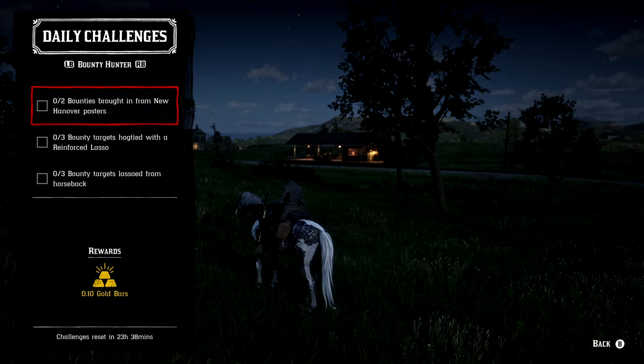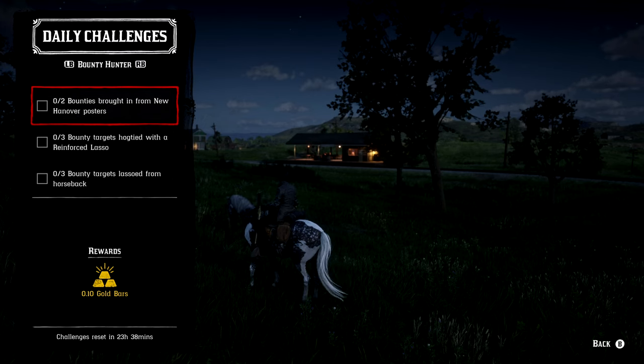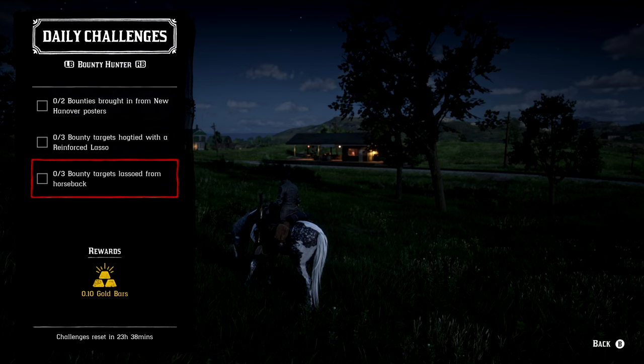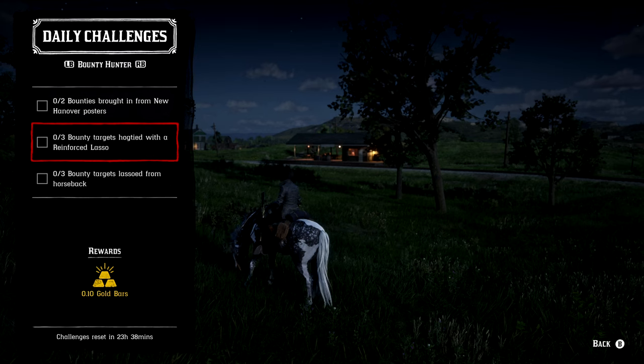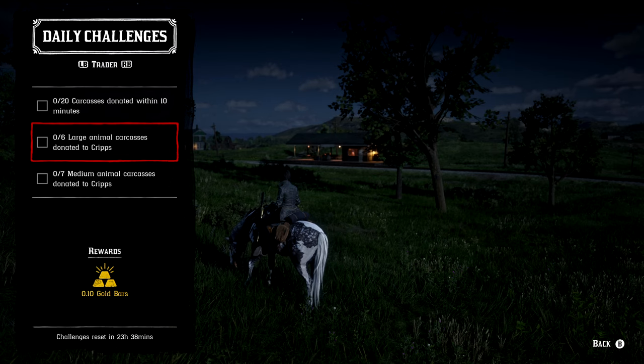Moving on to the bounty hunter roll: two bounties brought in from New Hanover posters — you have Valentine, Van Horn, or Emerald Station. For three bounty targets hogtied with a reinforced lasso, get that reinforced lasso as soon as you can — it's around $240 and well worth the investment. For three bounty targets lassoed from horseback: go to New Hanover, lasso them from horseback, and hogtie them with the reinforced lasso. Once you've done three, all three of these challenges will be completed. Note that a lot of the bounty hunting ones are currently glitched.